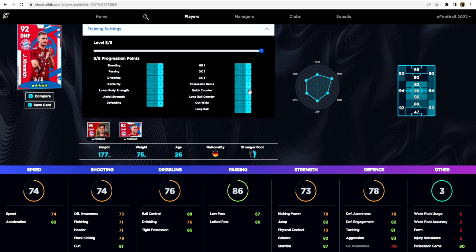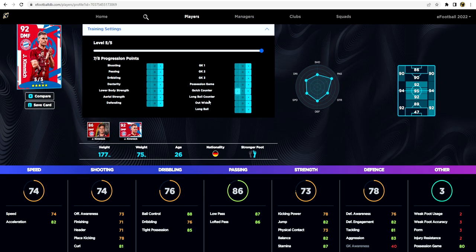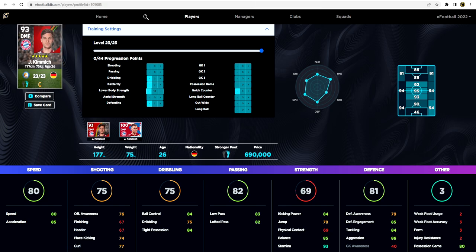For the premium pack version of Kimmich, five extra levels don't do a huge amount. We boost Quick Counter — his Quick Counter goes up to 90, sitting at 80 possession and 80 Quick Counter, with the rest at 70 as normal. For his stats we try to bring pace up to 78. He ends up at 94 overall — 78 and 85 for pace. His finishing and heading are what bump the overall, but do you actually need those stats? It's a 71 and 71 which increases overall from 93 to 94. I think the standard version is probably better because you can put your own stamp on him. The only thing is the 690,000 GP grind, which does factor in.